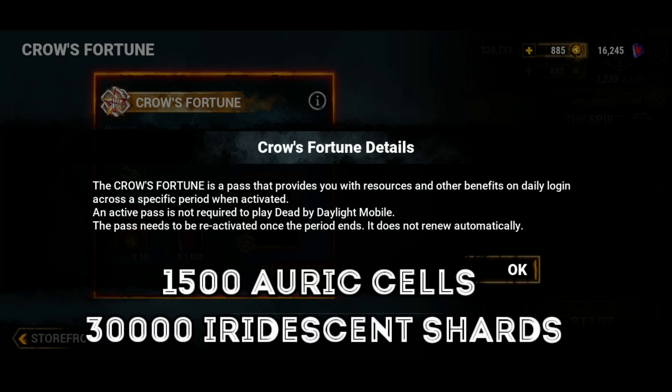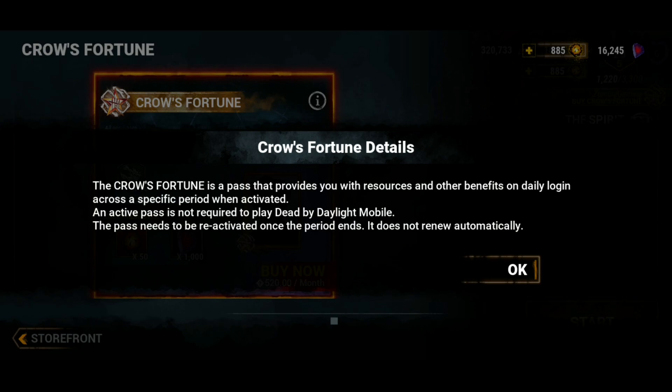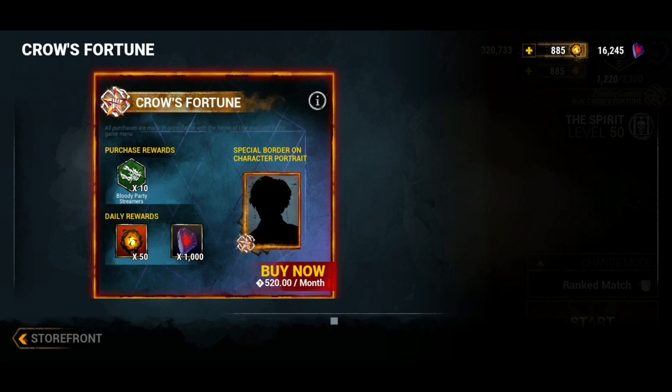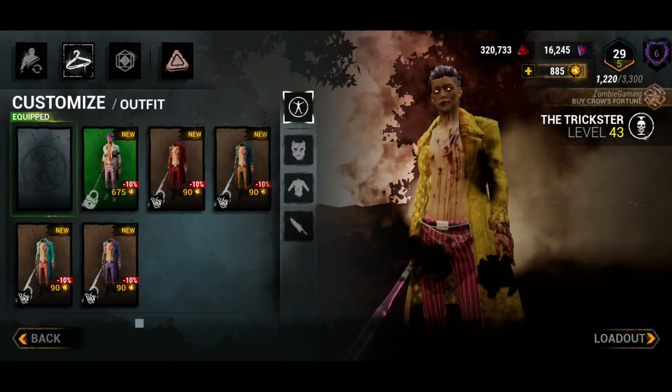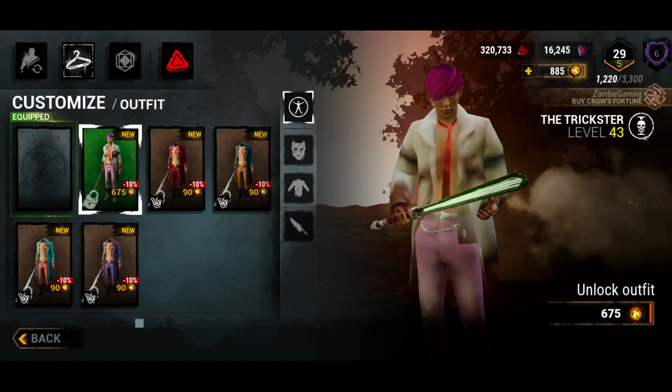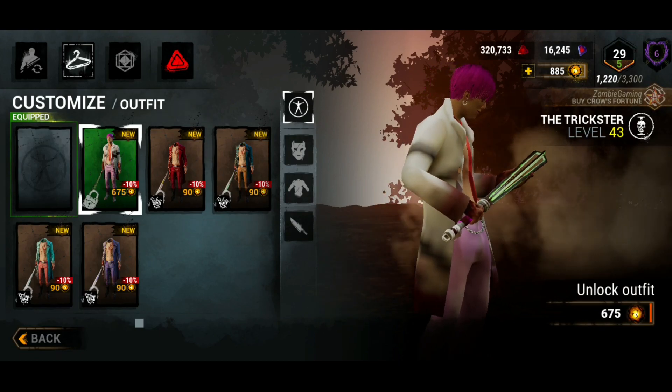In my opinion this is a pretty good deal so far. Next, Auto Haven maps are available again. From my DBDM experience, most players have been waiting for this. They also added skins for some characters, but in my opinion these skins are garbage — you shouldn't be wasting your resources on them.